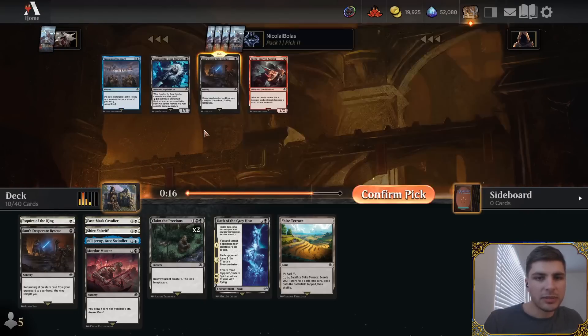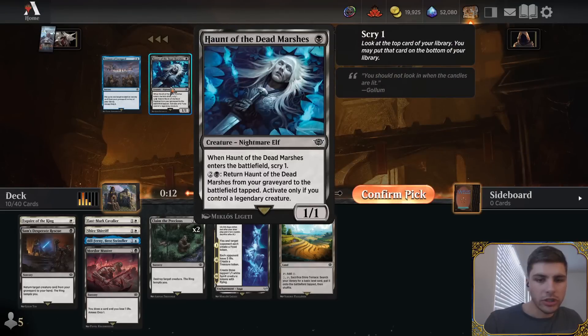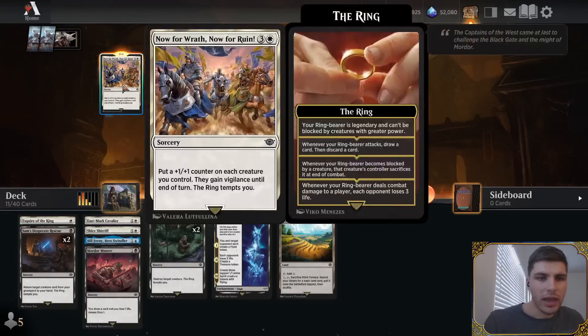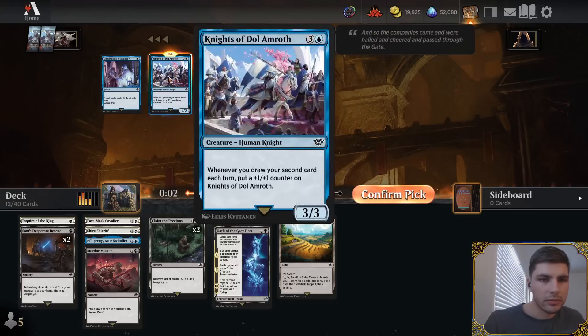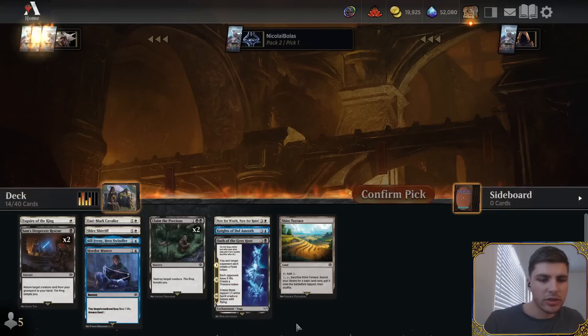Another Sam's Desperate Rescue number two, and Haunt of the Dead Marshes. If I have a Legendary Creature I can return him, but it's just a 1/1. I'd rather just get the Sam's Desperate Rescue — just really stack up that ring stuff. Now for Wrath, Now for Ruin — maybe that could fit in my tokens deck if I get there. I'll take this and as a last pick, Hitlay Knots — maybe blue is open.